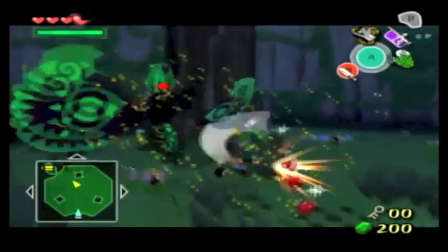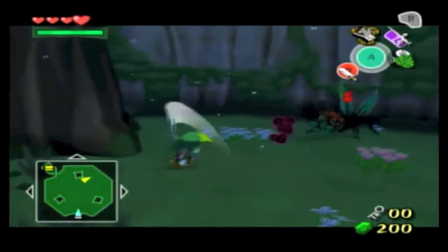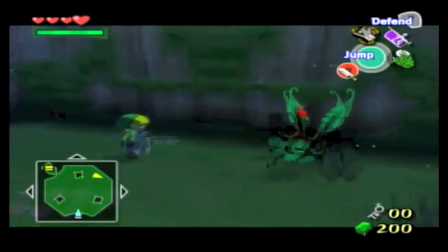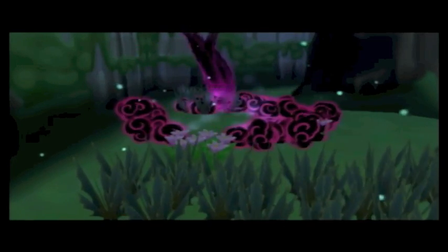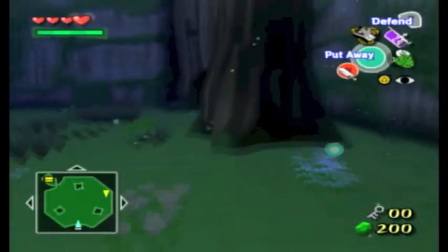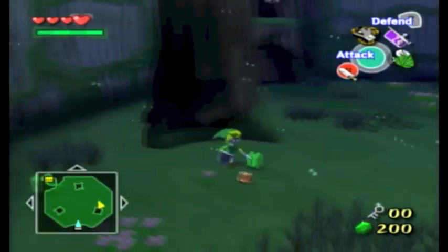That didn't seem to work. Okay, it's on one wing now. Now it's like this to take it out. It'll spew out more of those things right after it gets hit, so I want to attack it as quickly as possible. A chest! Let's see what's in this one. Not surprising.